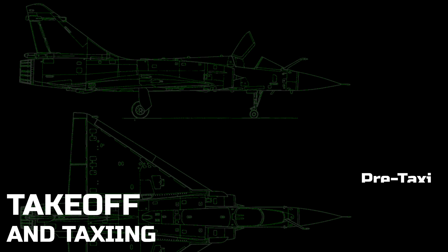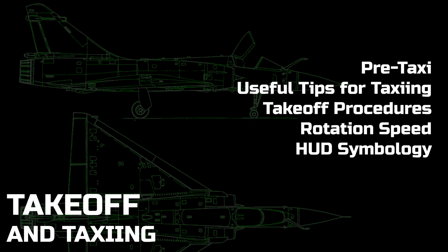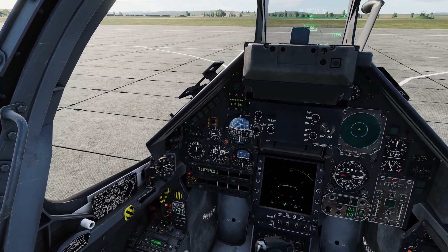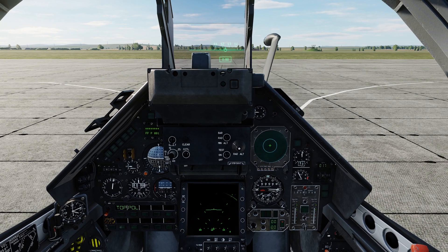In this video we will go through the takeoff and taxi procedures in the Mirage 2000C. We will look at things you need to do before taxiing, useful tips when you're taxiing, and the takeoff procedures including the correct rotation speeds and useful HUD symbology. Hello fellow virtual aviators, we're back in the awesome Mirage 2000C and today we'll be looking at taxiing and takeoff.